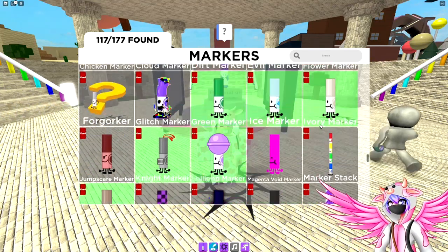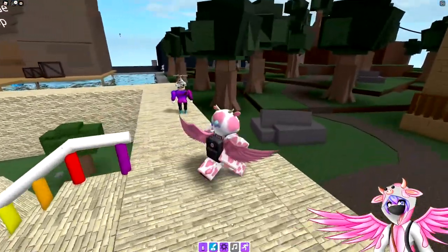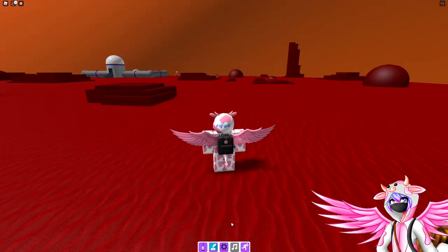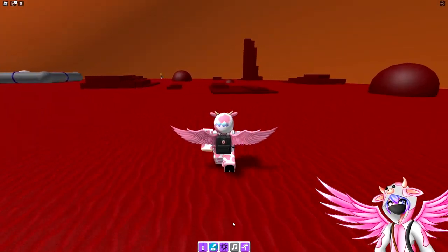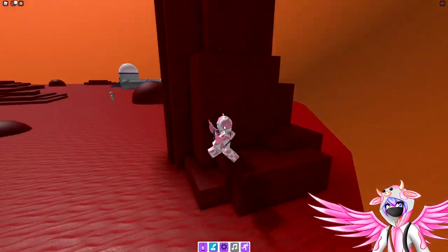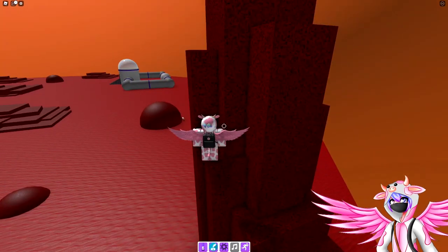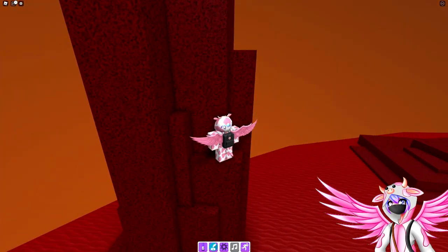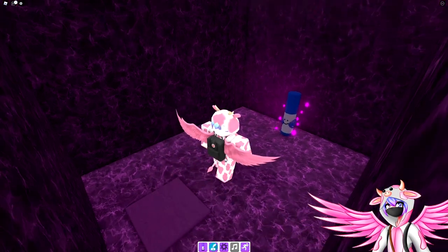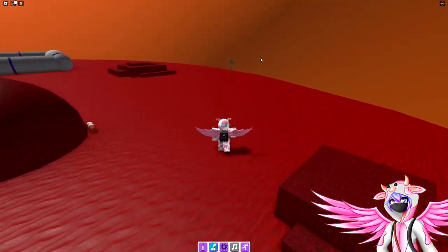Next we're getting the cheese marker, nebula marker, and void marker. Head over into the factory and over to Mars. For the nebula marker, head to this mountain — jump up here to this ledge, jump to this one, go up to the corner, jump over to this platform, then all the way up to the top where you can grab the nebula marker.